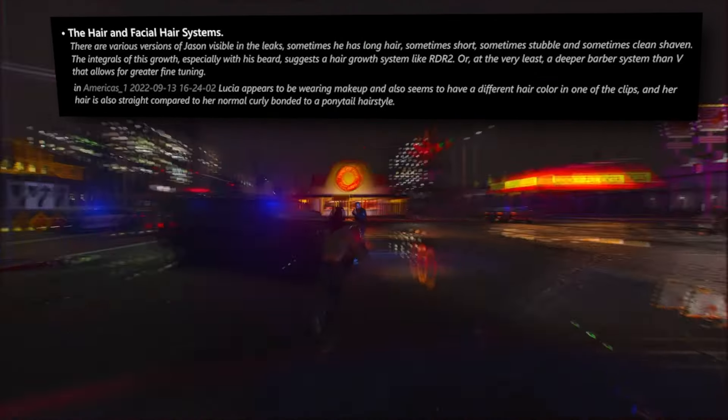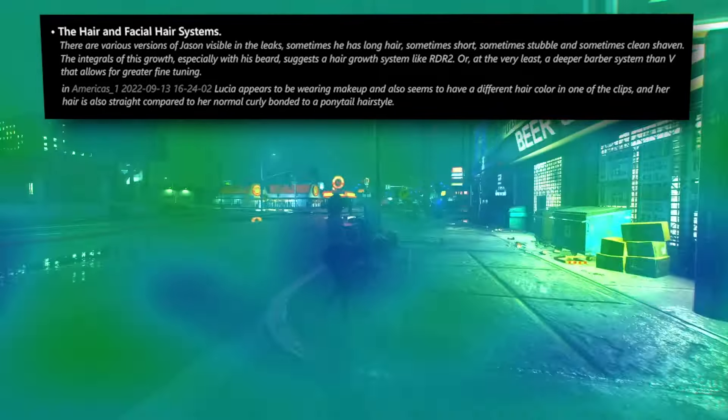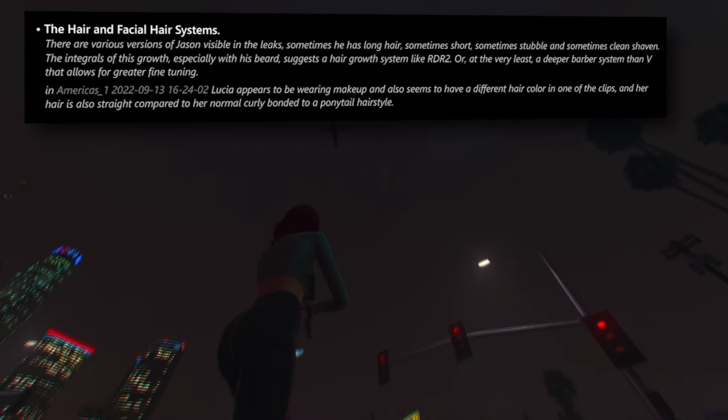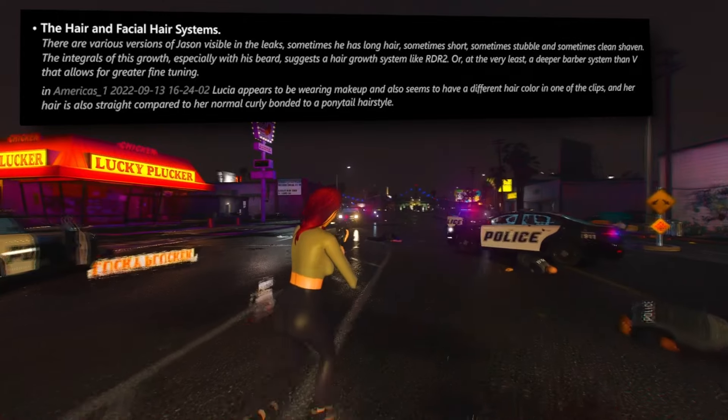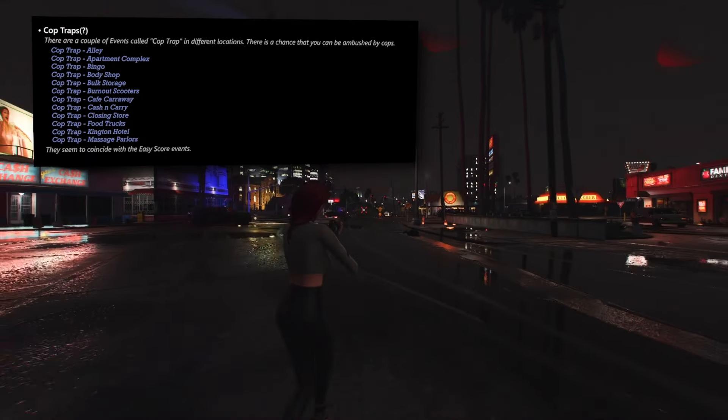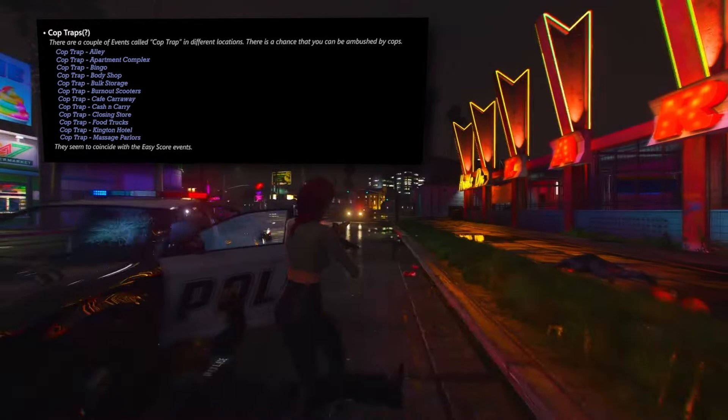The hair and facial hair systems exhibit intriguing variability — different versions of Jason in the leaks sport varying hairstyles including long hair, short hair, stubble, and clean-shaven looks. While not definitively confirmed, this strongly alludes to a hair growth system akin to Red Dead Redemption 2. The ability to consume items directly from your inventory is showcased — when Jason visits a gas station, the inventory reveals options for wine, soda, and fruit consumption. Introducing a novel event type named Cop Trap, the game incorporates scenarios where law enforcement sets up traps at multiple locations, employing diverse tactics to ensnare players.